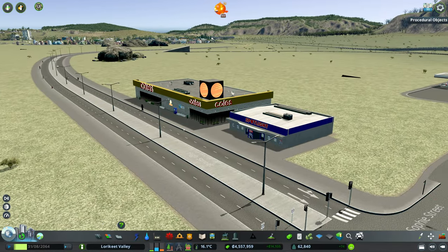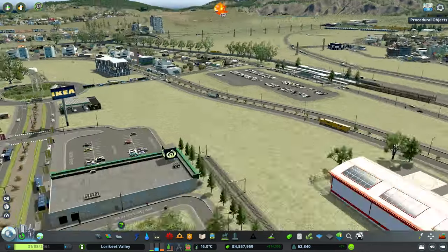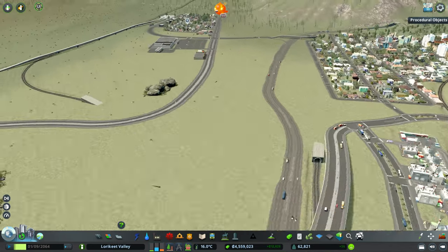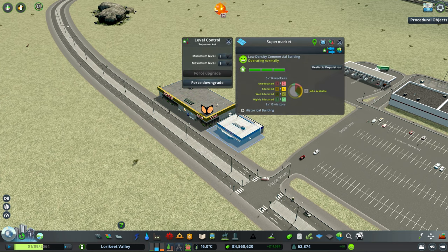We've got just a couple more shops to add — a Coles, which is more or less the same building as our Woolies over here, just made up as a Coles rather than a Woolies, and we also have a Spotlight. We'll get those placed in, and hopefully our residents will enjoy that little bit of extra shopping.